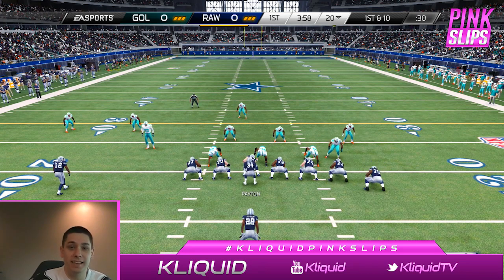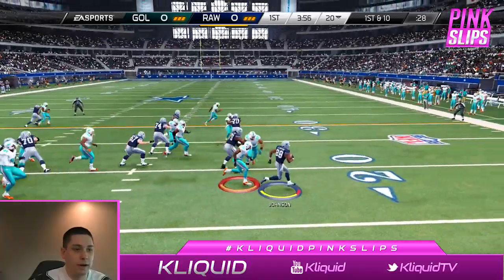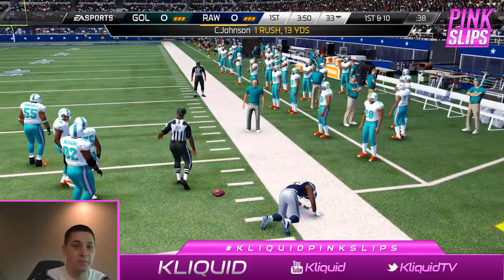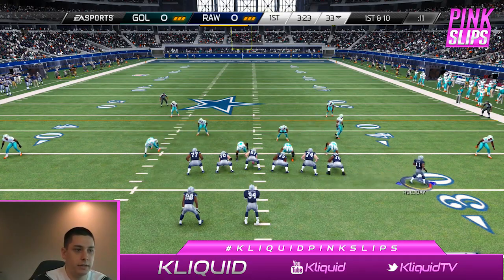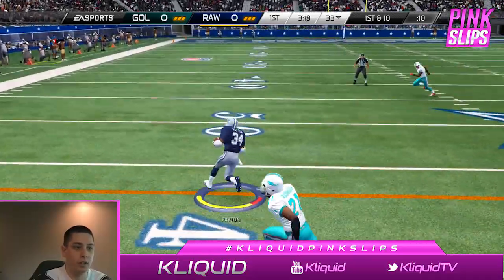It is the first play of the game on offense and we're going to go outside zone right away. We've got the edge with CJ — he barely got that shoestring tackle, that could have been a huge gain. We're going to go with the read option here, and he didn't play that well at all.